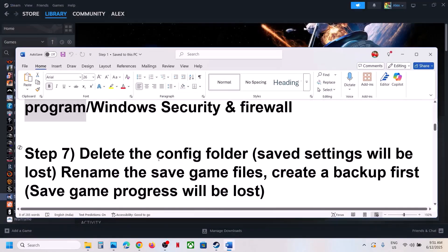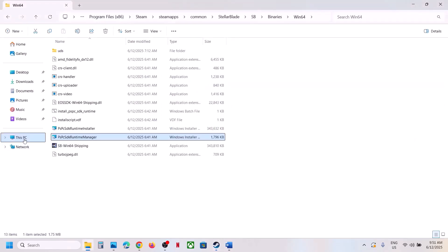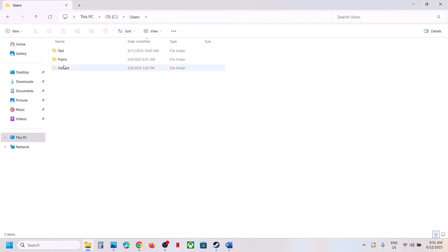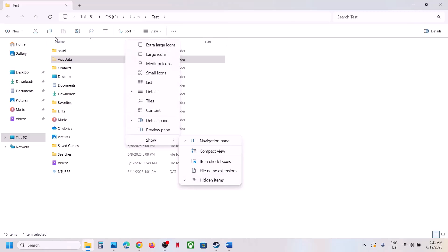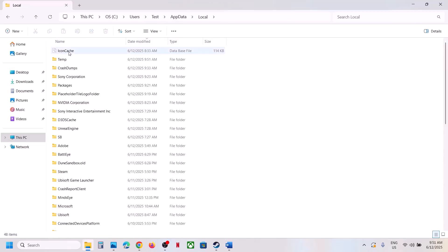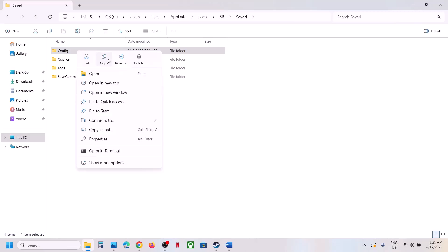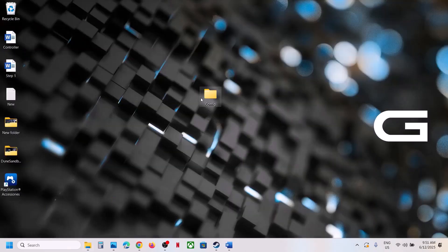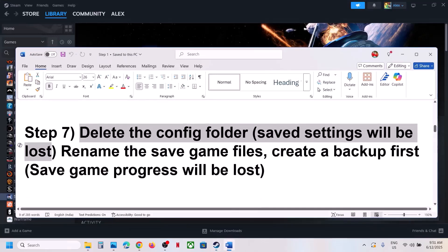The next step is to delete the config folder. Note that saved settings will be lost. Open File Explorer, go to This PC, open the C drive, open the Users folder, open your username folder, then open AppData. If you don't see AppData, click View, select Show, and put a check on Hidden Items. Open the AppData folder, then Local, find the SB folder, open it, go to Saved, and you will see the Config folder. Create a backup if you want, then delete the Config folder. Launch the game and check.